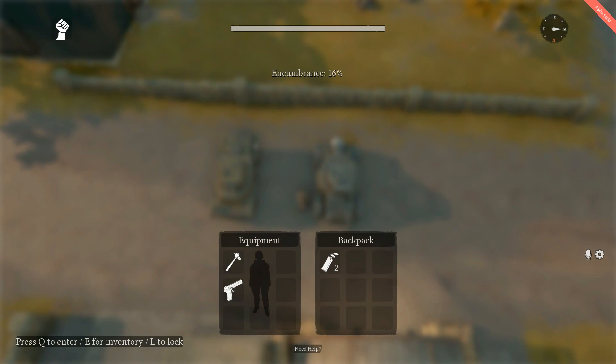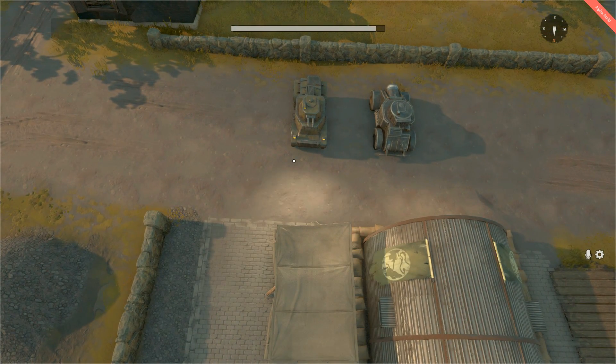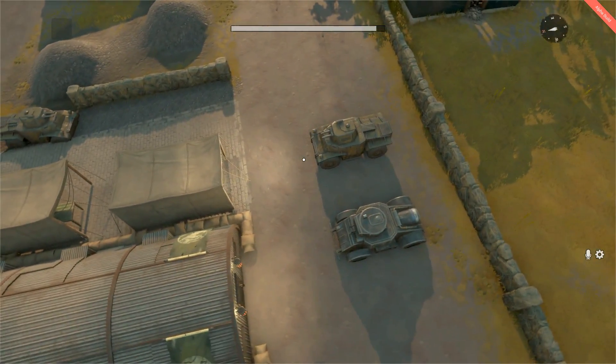The vehicle itself comes with two equipment slots, one for fuel and one for ammunition. This vehicle seats two passengers: the driver and the gunner.